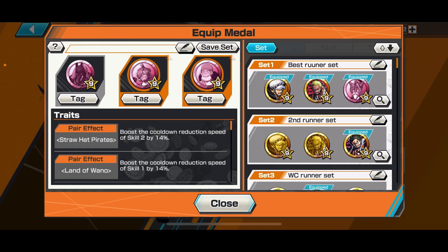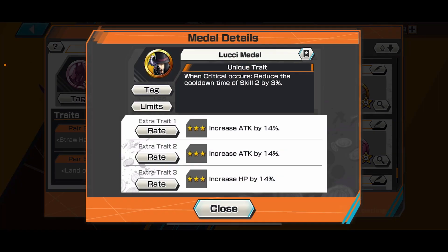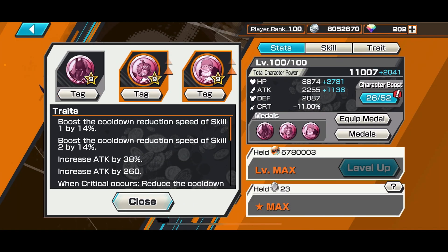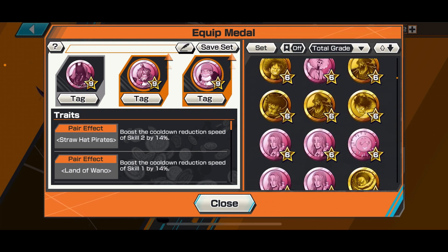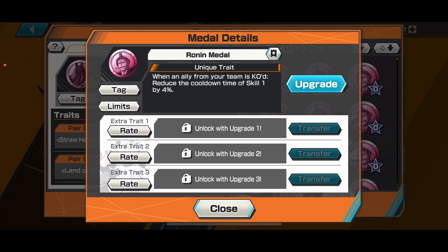The triple medal set is actually a replica version of the current perfect medal set for Zoro, which is the Rain medal, Wolf medal, and Luchi medal. However, those medals were only available around one to two years ago — only players who have played for more than two years would have them. For current players who missed them, Chaka, Sober Cart, and Toad Oil medals will be the best to replicate the same ability. If you also missed the Toad Oil medal, you can equip the Ronin medal instead.